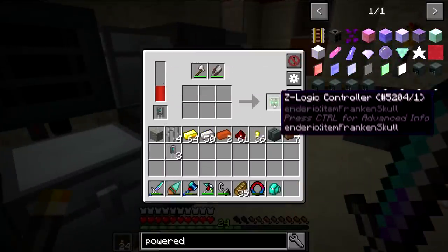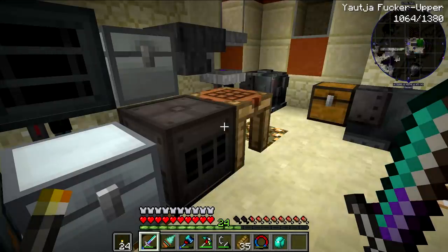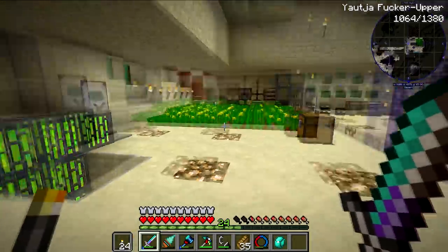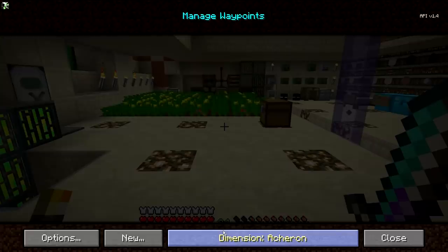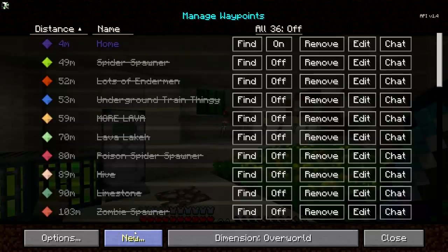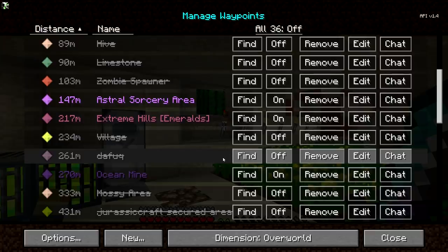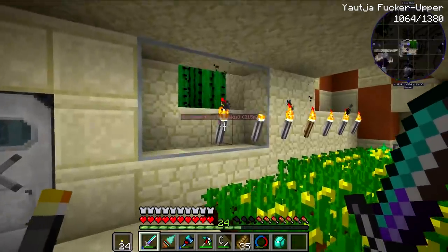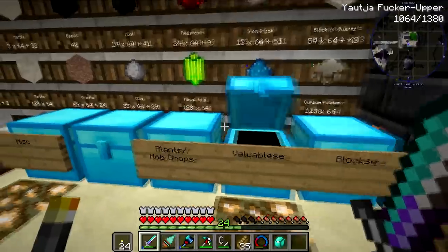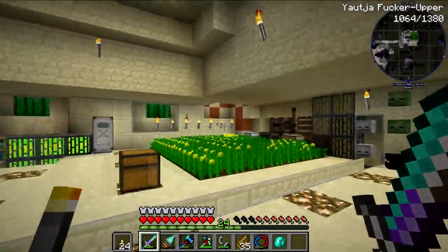The z-logic controller powered spawner requires some electric steel, vibrant alloy, a little bit of emeralds. I made the huge mistake earlier — over the last few episodes I've been thinking that emeralds spawn in jungles. That's why I spent so much time — I used nether portals to traverse almost 13,000 blocks in the overworld and found a jungle. Then I realized they don't spawn in jungles, they spawn in extreme hills, and there's one just 200 meters away from me.